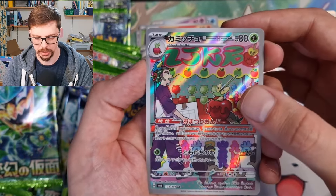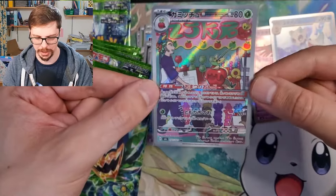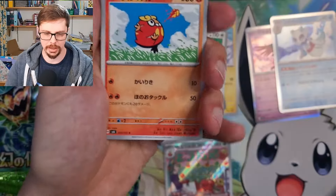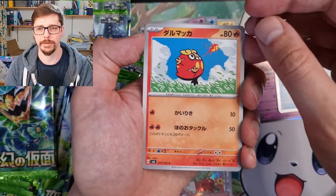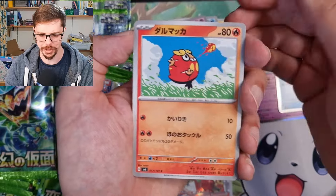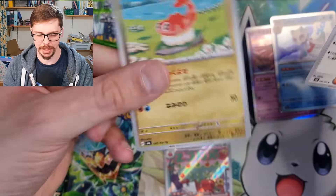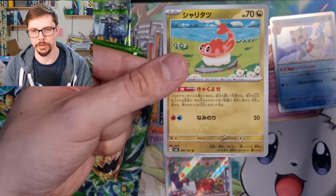I thought I was prepared for this and it turns out I'm really not. That is an amazing artwork — it's got to be Applin, not the evolved form. The evolved form came out in the Teal Mask expansion in the game. To say this video is scuffed with what I'm talking about is absolutely hilarious, but we're going with it. And there we go — Tatsugiri, which is actually very playable and special because we're using it for its ability, not necessarily for its attack.